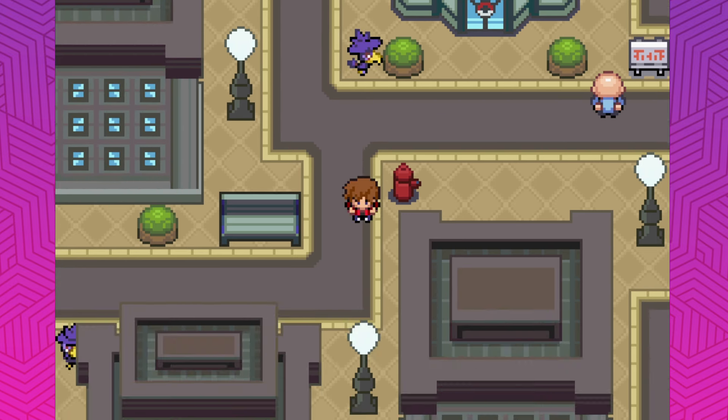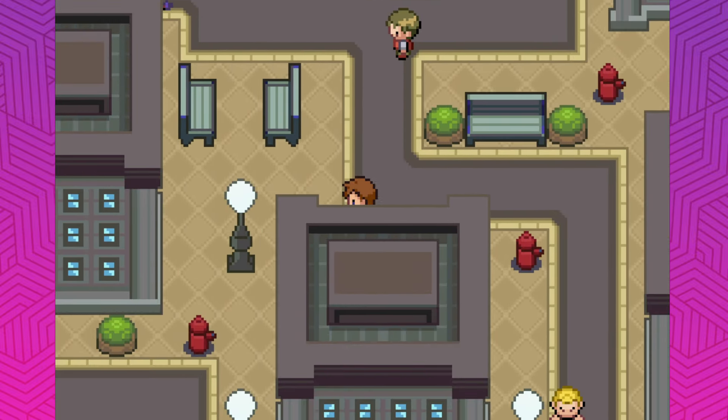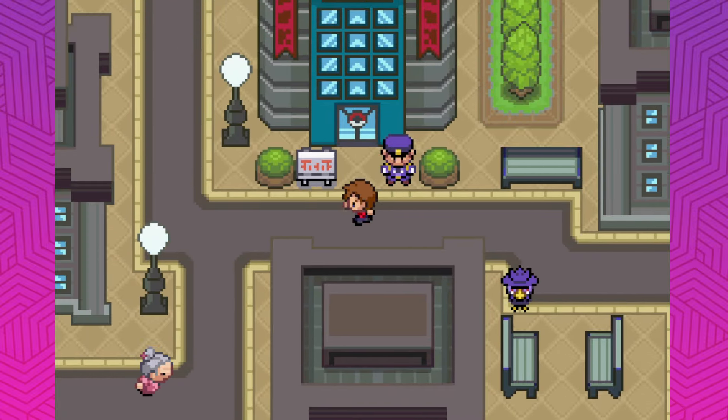Today we're going to get the fourth gym badge — hopefully it's not too difficult. We also caught a Murkrow and we evolved our Monferno. Now we've got an Infernape. Our team's looking pretty badass.